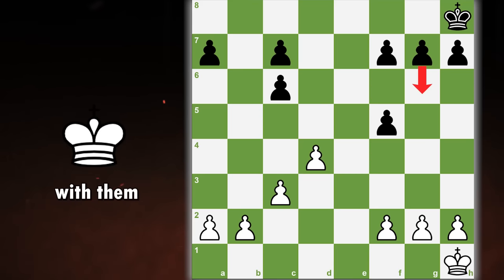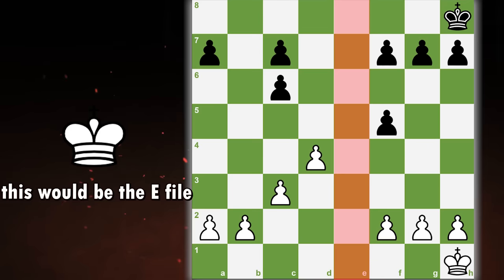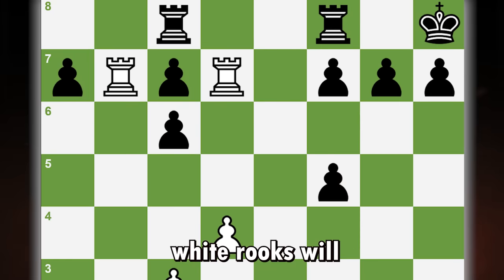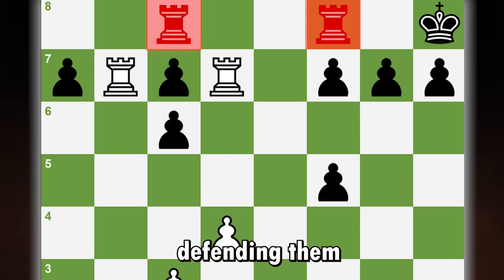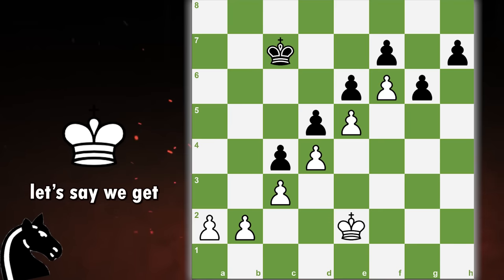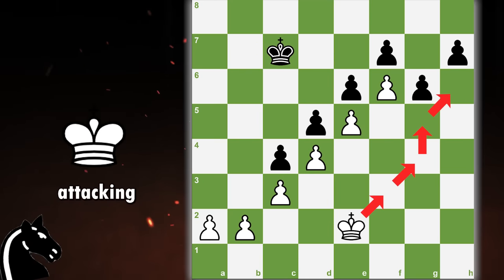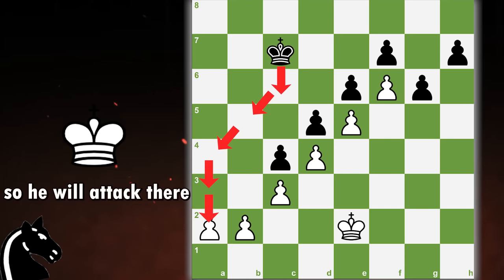A pawn island is when there is an empty file between the pawns. For white, this would be the E file, while for black it's the B, E, and D files. So why is this bad for black? White's rooks will have an easier time picking up these isolated pawns, while black's rooks will have a harder time defending them. One more thing to know when attacking is to follow the pawn chain. Considering white's pawn chain goes from the queenside to the kingside, white has more space there and will be attacking on the kingside, while black has more space on the queenside so he will attack there.